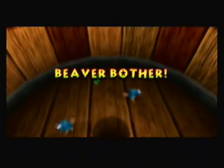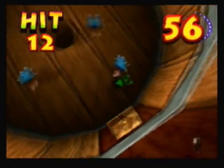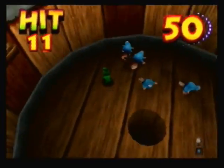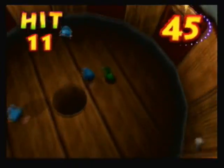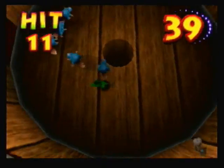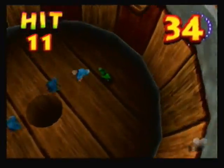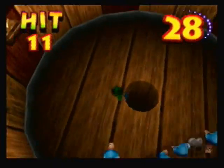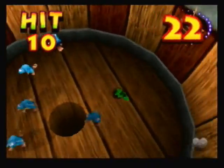Oh boy, not this one. Basically you press A to jump and stuff — you gotta scare beavers into the hole. It is terrible. I don't know what they use beavers for. The annoying thing is that they have a bad detection rate on this — seriously, they're like running into the barrels yet they're not going in. That's how poor it is, and if you fall into the hole by accident you automatically have to start over.